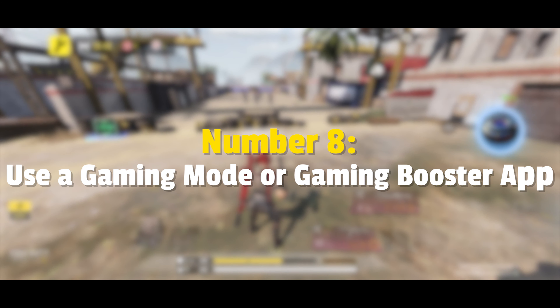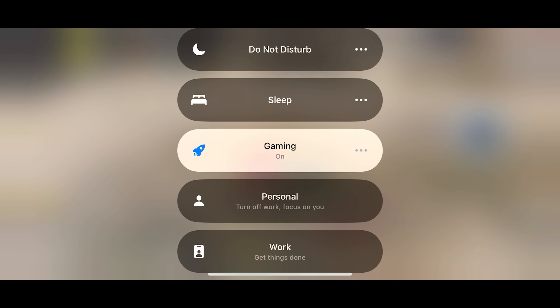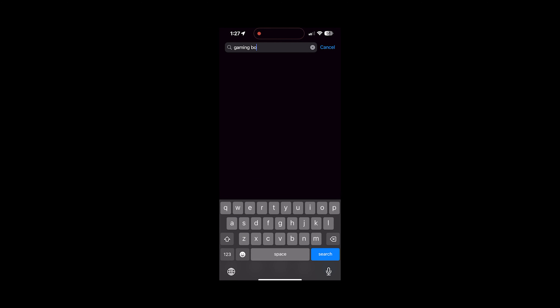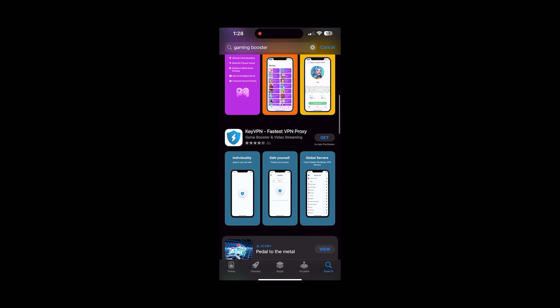Number 8: Use a gaming mode or gaming booster app. There are various gaming booster apps available for both Android and iOS devices. These apps optimize your device's performance by allocating system resources to the game, reducing lag.